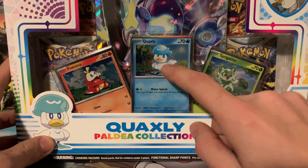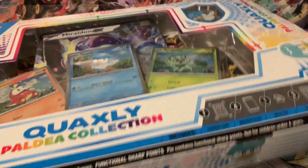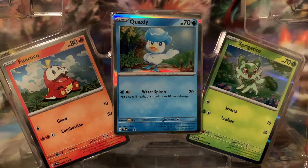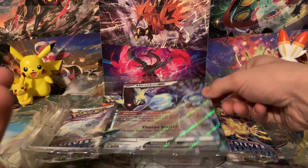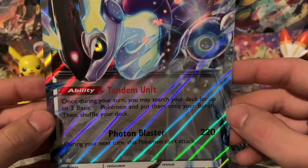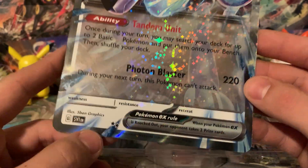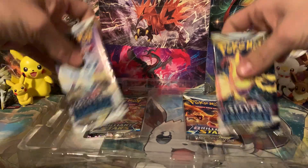So let's take a look. We've got Fuecoco, Quaxly, Sprigatito, and then in the back here we have a Miraidon EX — so we get to check out our first EX card. You'll notice there's no energy cost on the attack, and there's also no set number on the card. Some people are calling this an error, but I'm pretty sure it was done intentionally because nothing was set in stone yet.